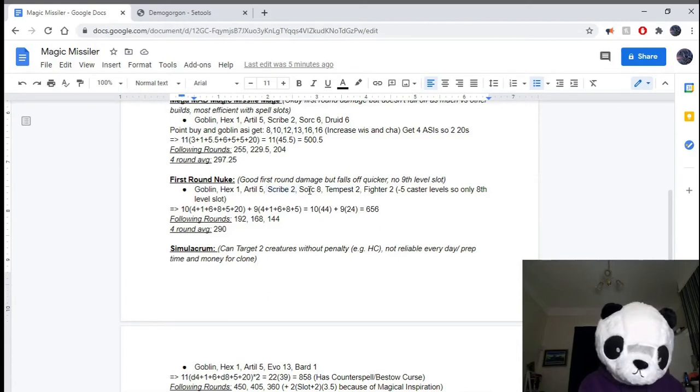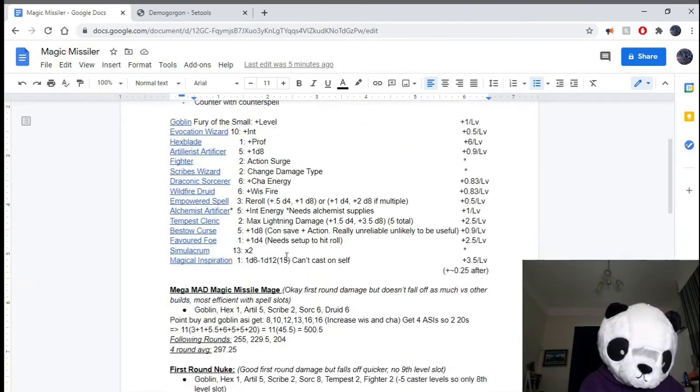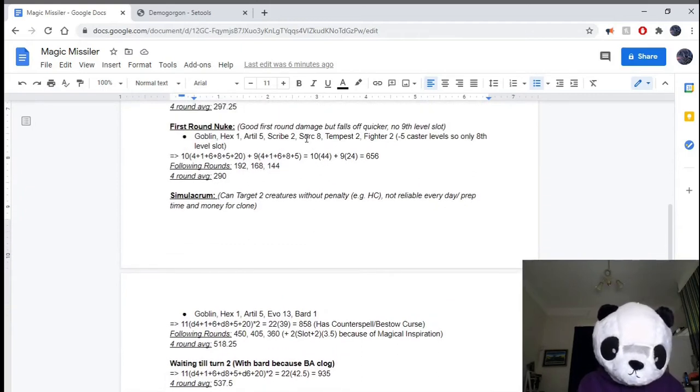You need the Scribes, and I went with Sorcerer 8 just to get an extra ASI — you have pretty much two spare levels. You might consider Ranger if it wasn't so janky to get it off; you could throw a dagger as an action, but I think it's best going with Sorcerer. Because you've got Fighter 2 and Artillerist 5, with the 5 levels of Artillerist there are essentially 3 caster levels — so you can only use an 8th level spell slot, you don't have access to a 9th level. So you start with only 10 shots, but you can also use a 7th level on that turn, which is 9 shots.